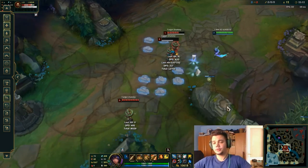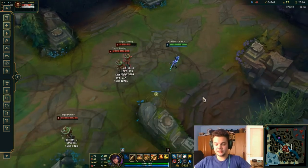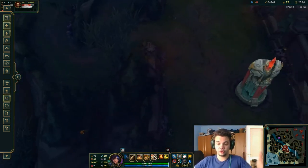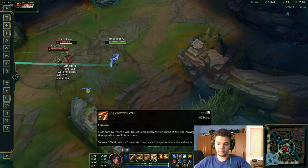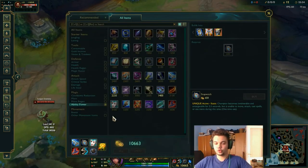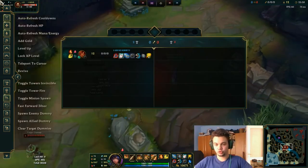To sum up: this is the complete guide to understand how to play Taliyah for absolute beginners — everything you need to know to jump into your first normal game. Go for drakes, go for towers, corner people with your ult, do your full combo, try to understand what each ability does, put some dummies in practice tool, try to farm, think about your builds, and pick Electrocute as your first rune choice.